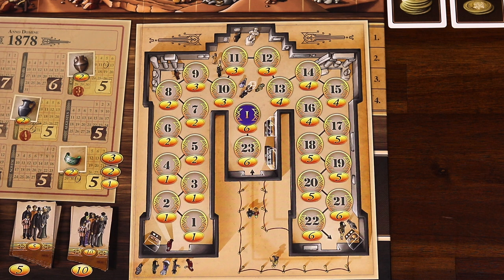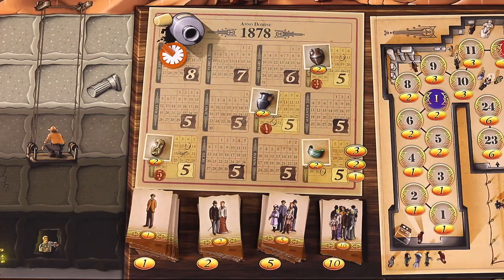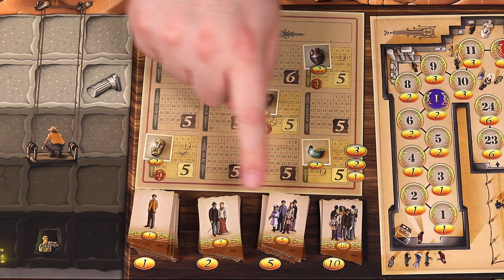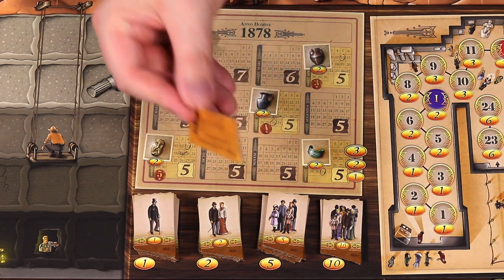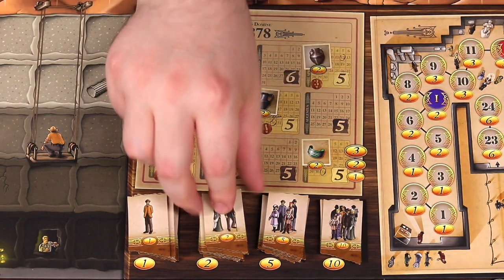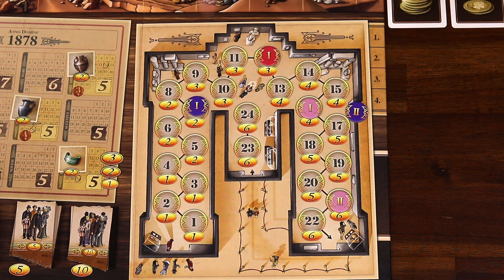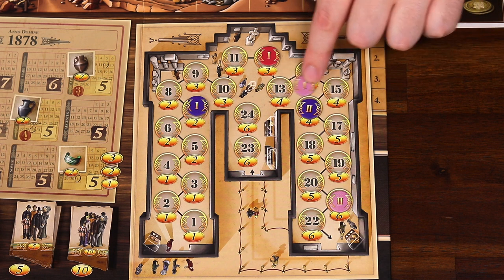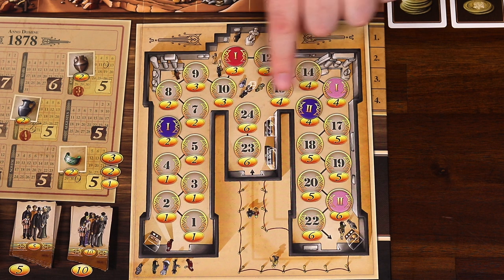Whenever you add a new collection to the museum, you immediately gain one victory point, tracked using admission tickets in denominations of 1, 2, 5, and 10 victory points. Whenever you gain points, take the corresponding tickets from the supply and put them in front of you face down. You're also allowed to make change at any time with the supply. Also, when you exhibit a new collection, all existing collections of equal or lesser value drop in popularity, moving one space down the museum track. For example, placing a value 16 collection causes another collection on space 16 to move down to 15, a 12 becomes an 11, and a 7 moves down to a 6.